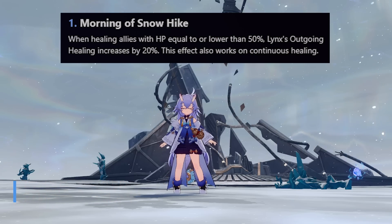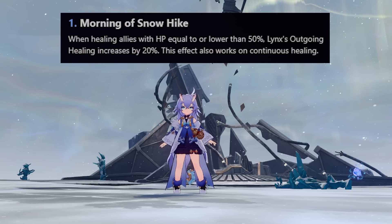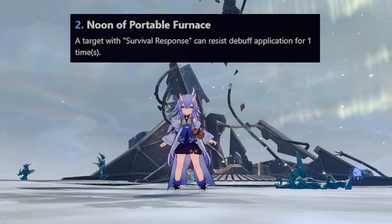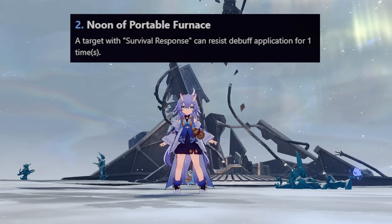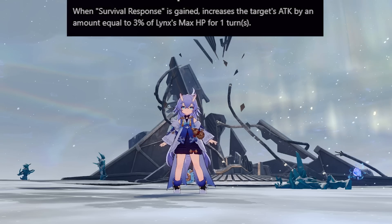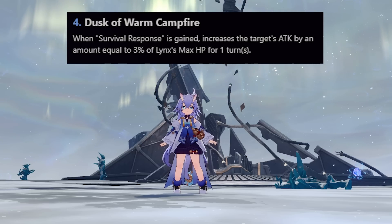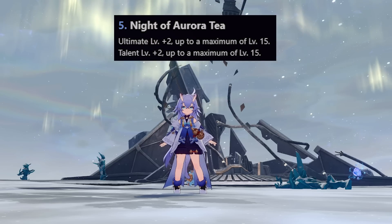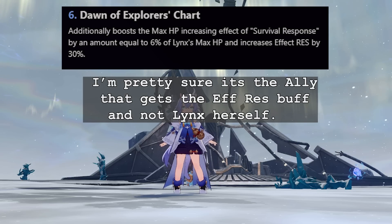Her E1 gives a healing boost of 20% when healing allies at or below 50% HP, which also works on her continuous healing — very good for solo sustain when you take an AoE hit. E2 makes her skill provide immunity to any debuff for one time, which is nice to prevent your ally from getting CC'd or hit with non-CC debuffs. Since you boost aggro for Destruction characters, you can use this tactically. E3 increases her skill level by 2 and basic attack level by 1. E4 gives the ally with survival response an attack buff equal to 3% of her max HP for one turn — if Lynx has 5,000 HP, that's a 150 attack boost, which isn't that much and only lasts one turn. E5 boosts her ult and talent levels by 2. E6 gives a further max HP increase from her skill and increases the target ally's effect res by 30%.